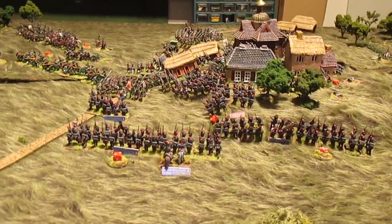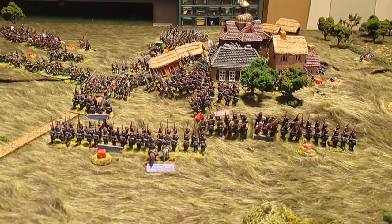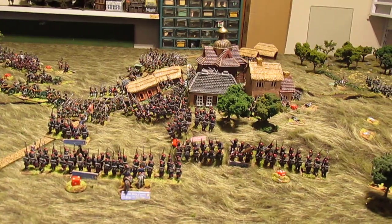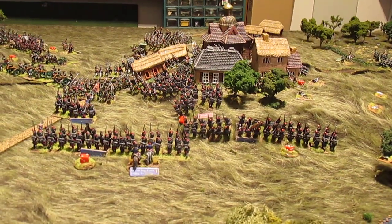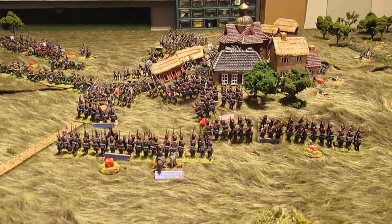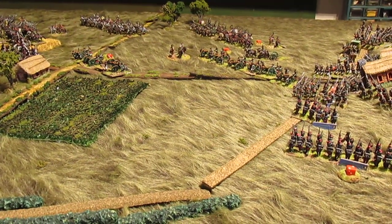They faced the same problem — crossed the stream disordered and took significant casualties, but eventually made it up onto the hill and were about ready to engage the battalions. However, three of the five Old Guard battalions were down to 50% or even 25% strength, so that was going to be a tough road. The Russian artillery took a pounding as well.